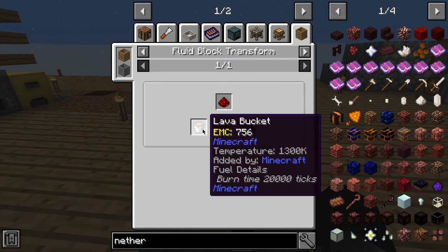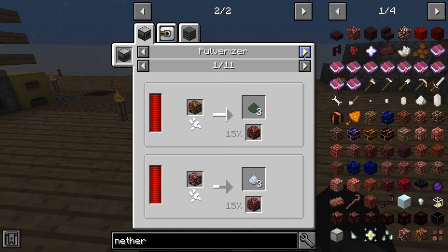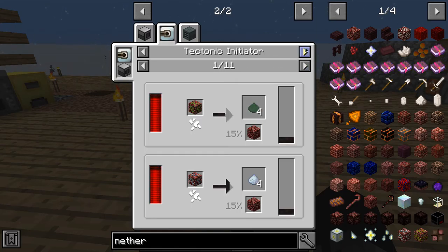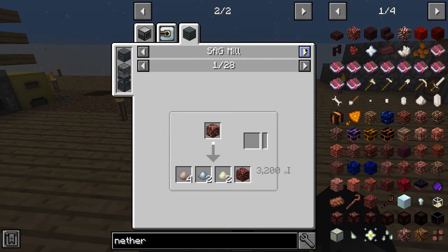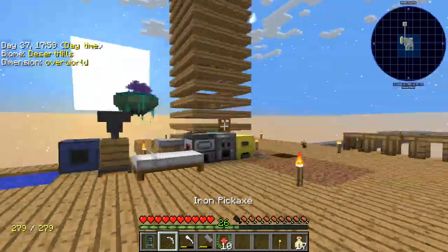Redstone turns to netherrack — not a very good deal to be honest. Pulverizer — and basically I'm just going to go to the nether and do a quick mine or something. But I'm going to try to do these mob kills first — I need a weapon. This does pretty good attack damage actually, though it's really slow.